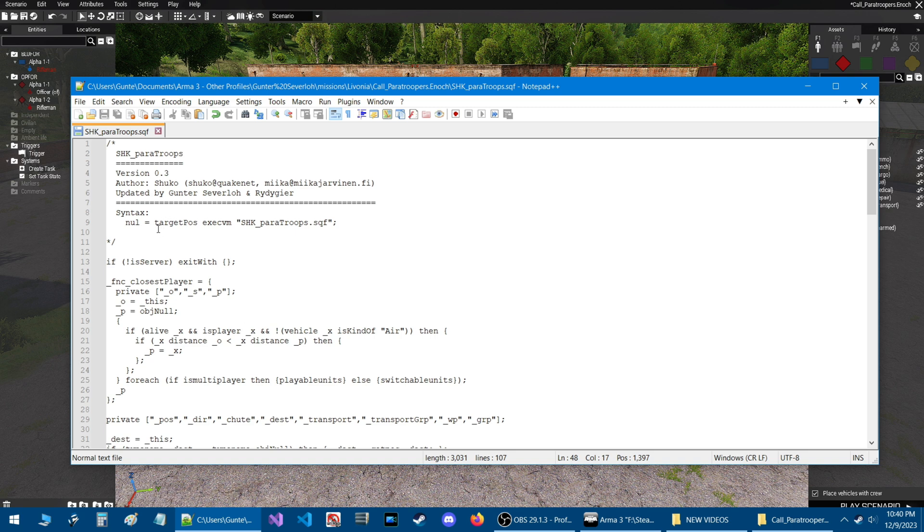We'll save that. Lastly, scroll to the top and copy this code right here — this is the code that calls the paratroop script. Highlight that and copy it, then go back into the game.